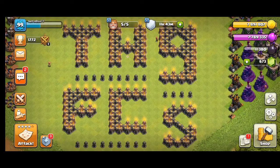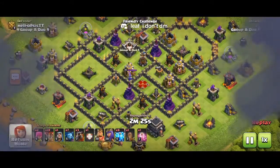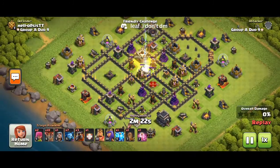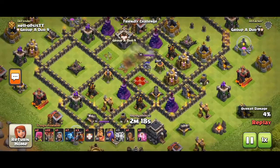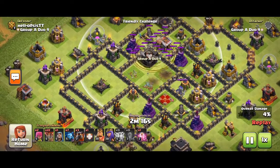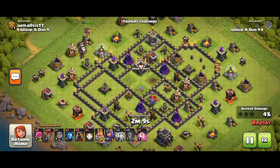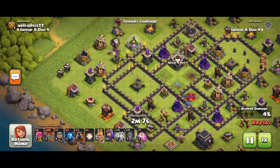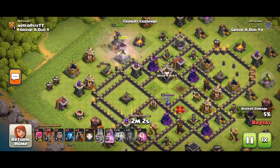It turns out the opponent only 1 starred us. Let's go see what happened and why they failed. The guy is doing the exact same thing I did — he's going to try and zap the queen and the CC. If he does it better, this game is so rigged. Oh — he missed the queen! His Lalo is ruined, and the CC didn't die as well. Okay, I'm not the only one failing.